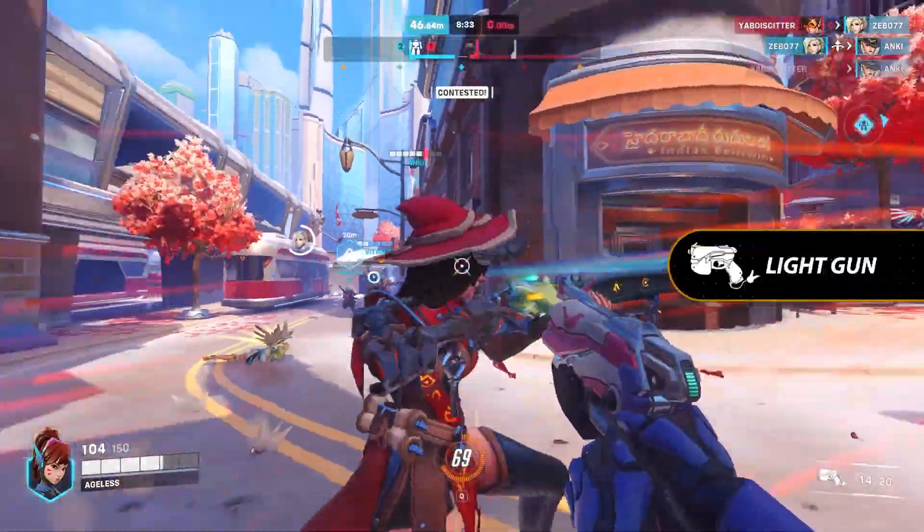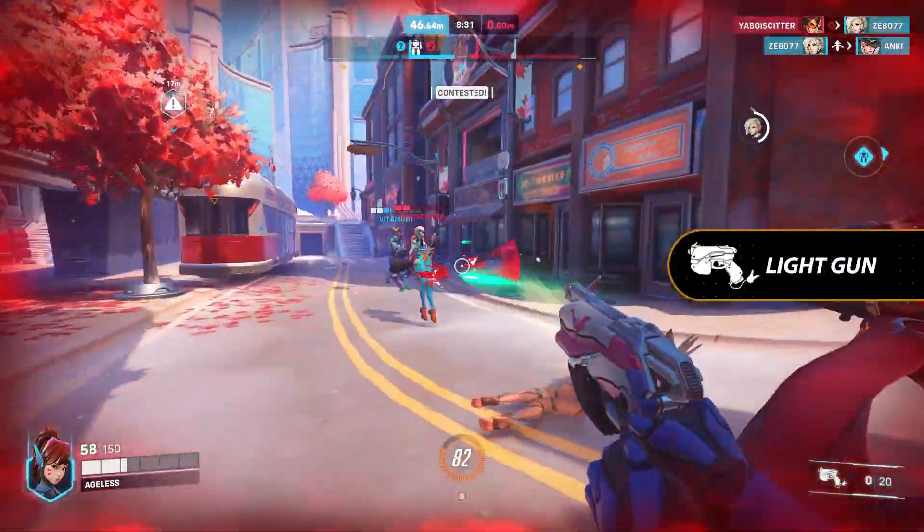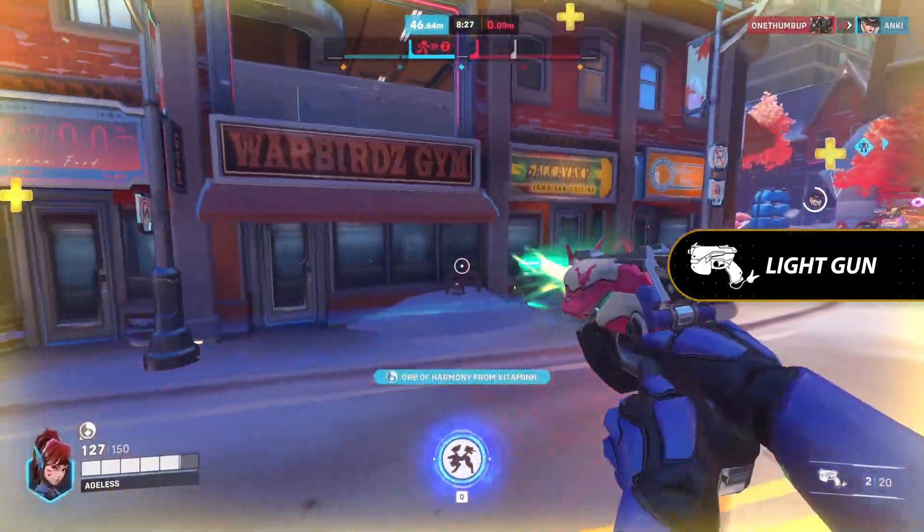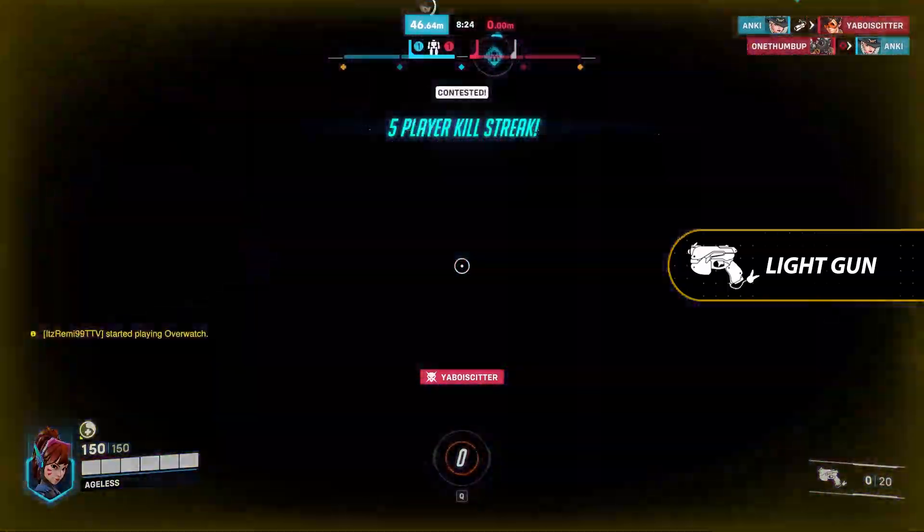After Ejecting, D.Va's primary fire shoots her Light Gun, which fires a fast-moving projectile. The Light Gun doesn't do much meaningful damage, but its quick fire rate and the fact that it doesn't suffer from falloff damage means that it's great for spamming at the enemy to regain your mech as quickly as possible.